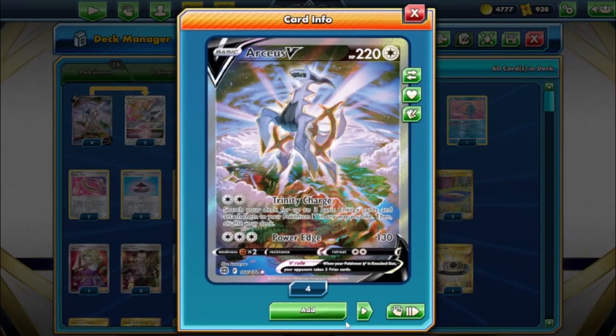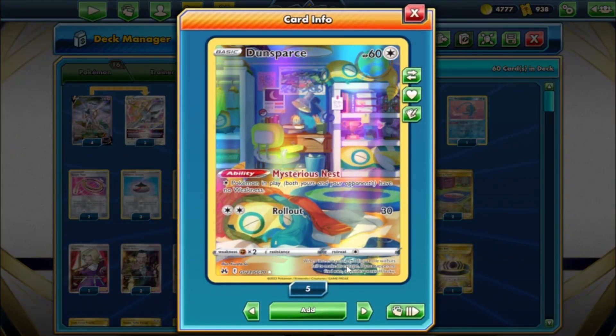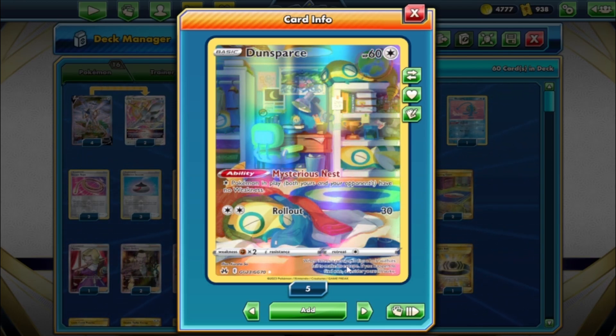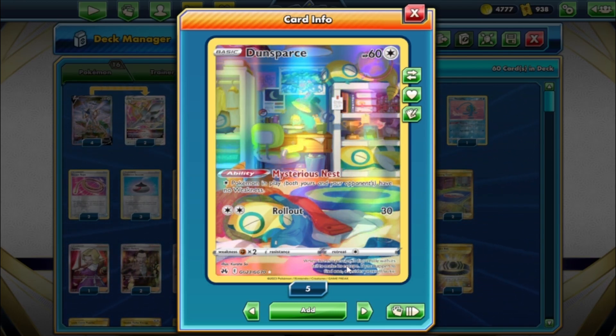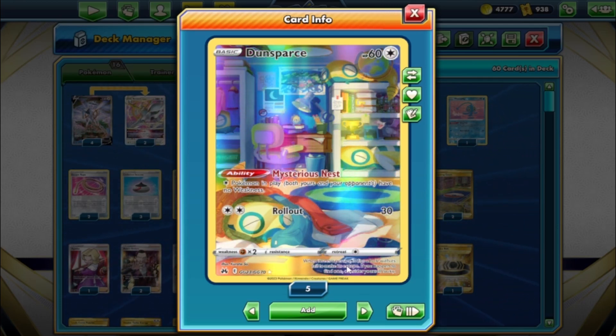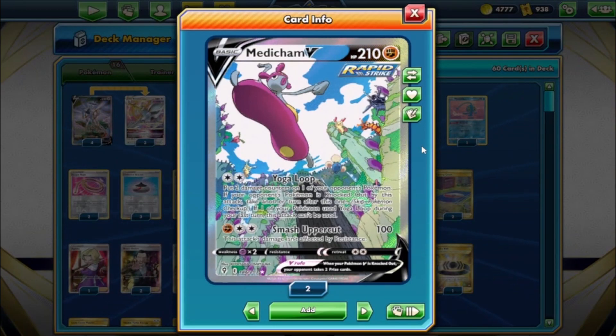The Arceus V gets Trinity Charge to search for basic energy and attach to your Pokemon V. The V-Star gets Trinity Nova — same thing but does 200 damage — and the V-Star Power lets you search your deck for any two cards and put them in your hand. Then we got Dunsparce, the sick new Crown Zenith version — it's in there because it gives your Arceus no weakness. We got Mew EX, which is a little cheeky but it's got Yoga Loop: put two damage counters on one of your opponent's Pokemon, and if that Pokemon is knocked out you take another turn.